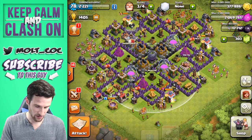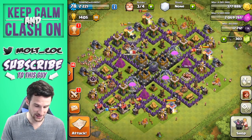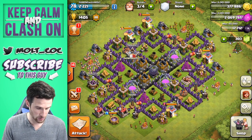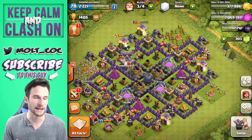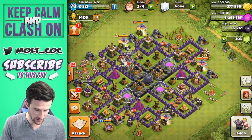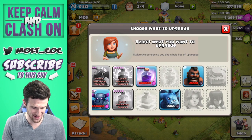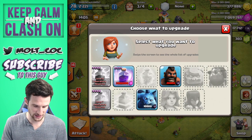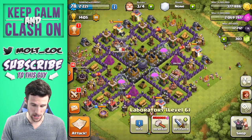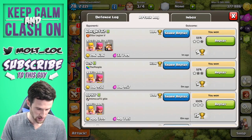All of our mortars are maxed out. All that we have left are Teslas, walls, and our King and stuff like that. We definitely need to upgrade walls. We also need to research the PEKKA but I haven't really used it, so I'll probably just use that elixir to upgrade walls as well.